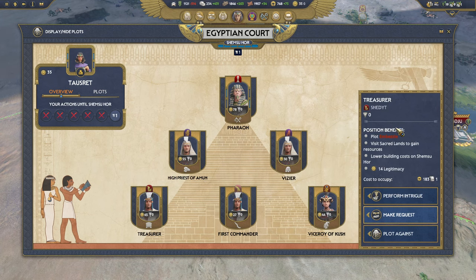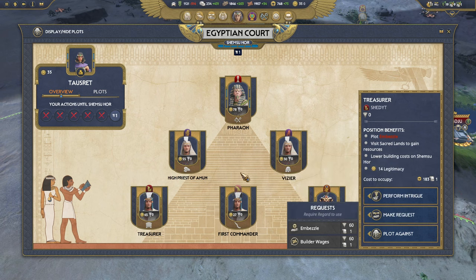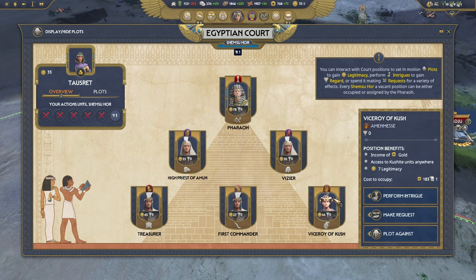The Treasurer position gives resources when you visit sacred lands, reduced building costs, and an embezzlement ability where you can steal resources for free — quite nice. However, it might not be the best position if you're aiming to become pharaoh in the near cycle. First Commander and Treasurer are more long-term build-up positions — you're probably not going to be in the first round to become pharaoh in the first civil war, maybe the second. The Viceroy of Kush is similar but that early gold can sometimes make the difference.